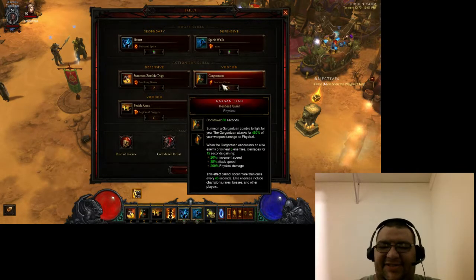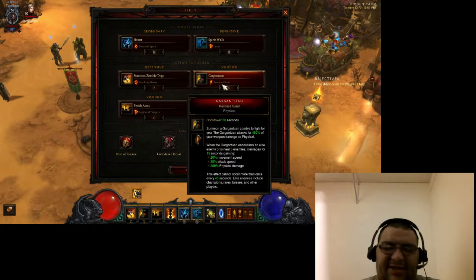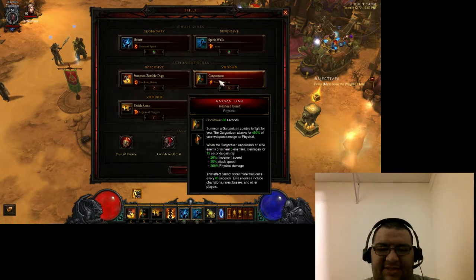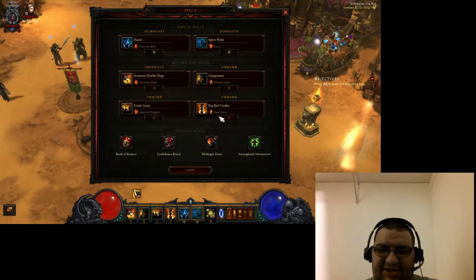I'm running Gargantuan Restless Giant simply because I'm currently running physical on my bracers. So to take advantage of that physical buff, I'm using the physical rune of Gargantuan. He's not bad to have around when you're fighting elite packs — he does decent damage, and with him getting the buff from the effect of this rune, he's quite helpful. I know other people would say run Wrathful Protector, but you're going to need way more cooldown reduction than what I have in this build, so I just don't bother with it.